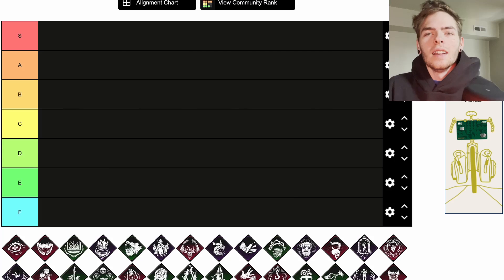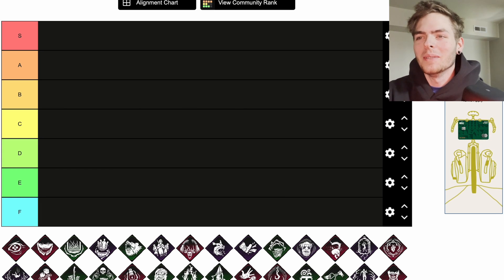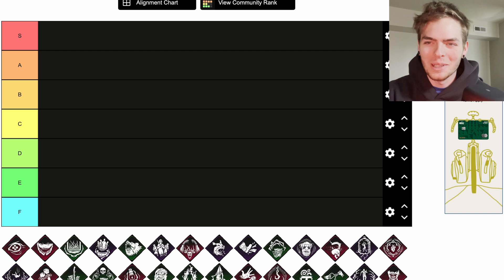All right, now we're going to be doing all teachables — all the killer teachable perks. This is going to be a long one so let's just hop right into it. First is going to be Nurse's Calling: the auras of all survivors who are healing or being healed are revealed to you when they're within a range of 28 meters.